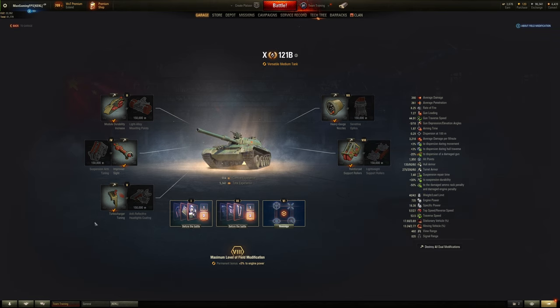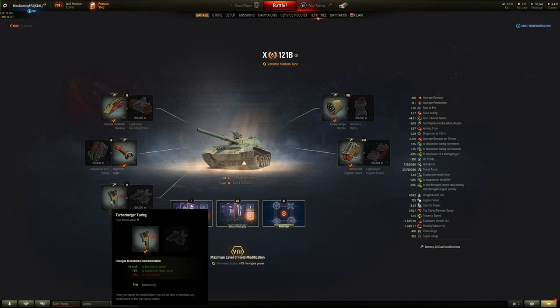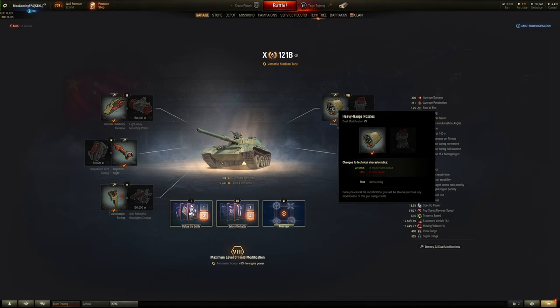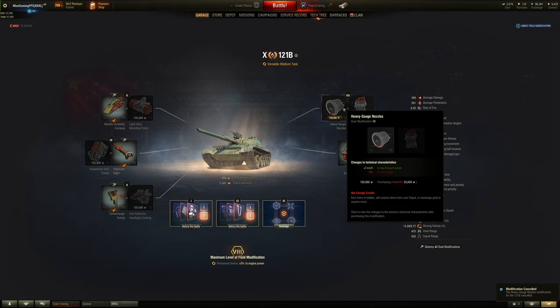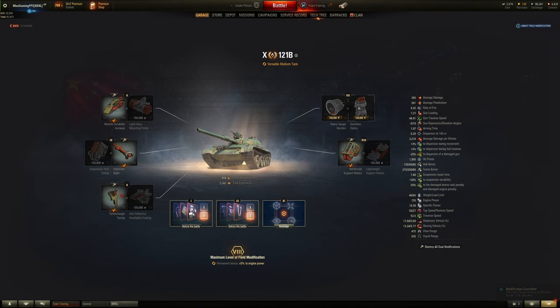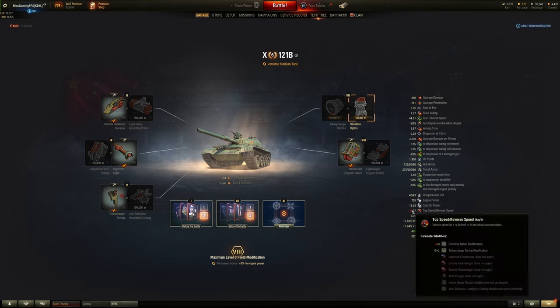For a versatile medium tank, I'm using top reverse speed and suspension repair speed for number 5. For number 7 you can choose between top forward speed or view range. It really depends on the tank — I've got top forward speed here but I don't actually recommend choosing either, because 55 km/h forwards is more than fast enough. There's no real benefit because you're losing something important either way — if you gain view range you're going down in top speed which is very important.